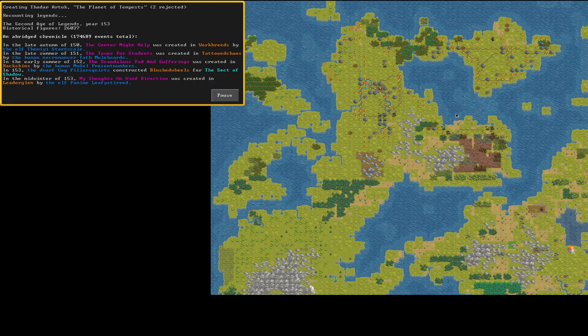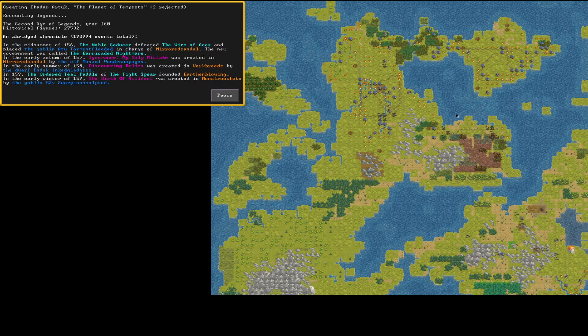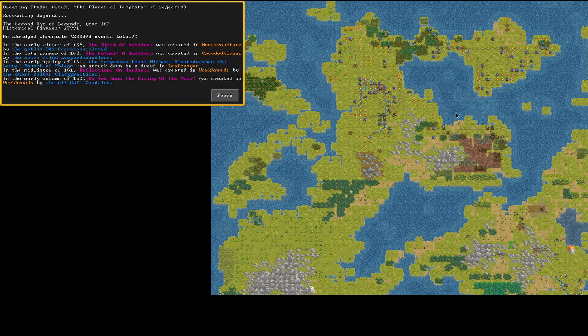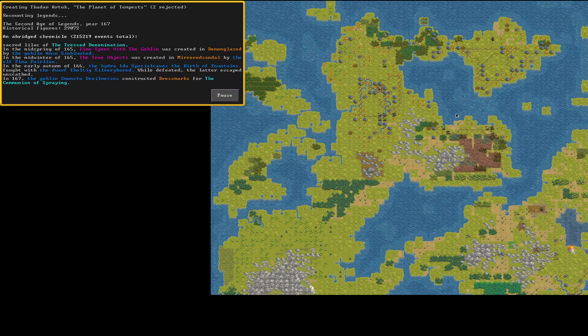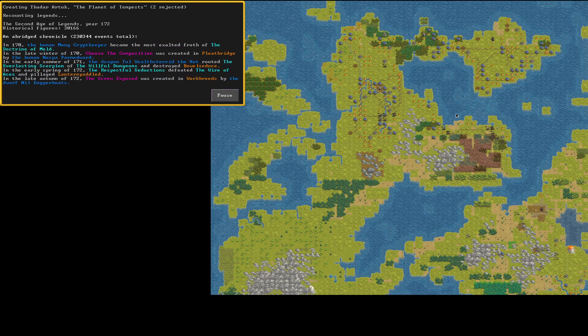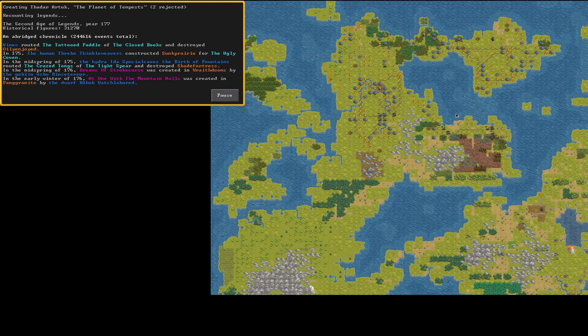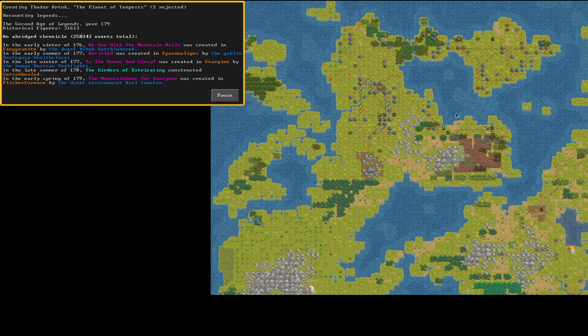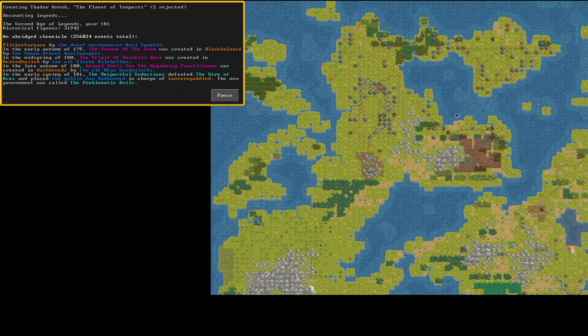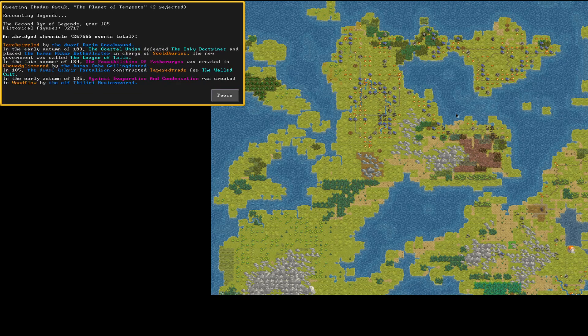We're in the Second Age of Legends, year 153, still rolling through. The pink/purple text represents artifacts created — legendary quality items. Blue text is names of figures: people, creatures — humans, elves, goblins, kobolds, forgotten creatures, forest titans, hydras. The orange text is places: settlements from civilizations. The teal/light-blue is a civilization of some sort.